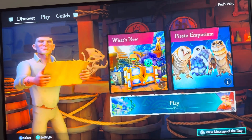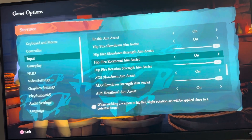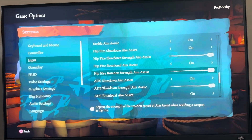It basically makes hip firing much easier. You can do this by clicking triangle input, go down to where it says aim assist and hip fire rotational aim assist, and you can turn on and change the value of it right there. So yeah, I hope you guys enjoyed this tutorial and I'm out. Peace.